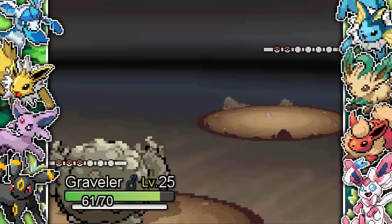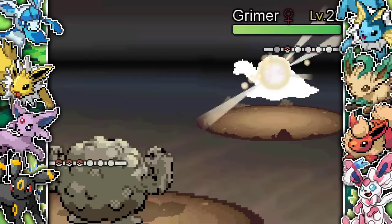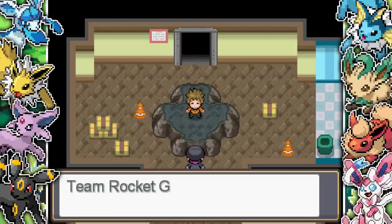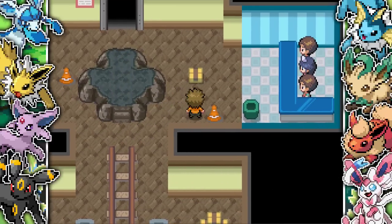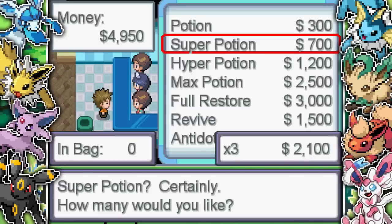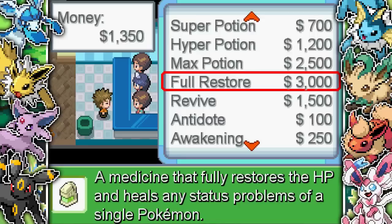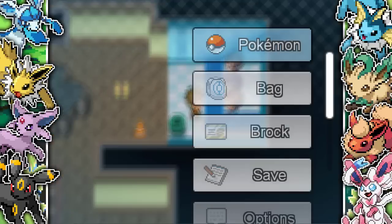Trust me this ROM hack gets really really difficult the further you get into it. I take out the Gligar, then he brings out a Grimer — again no problem, I can just use a Ground type move. I've already used Rollout and it's just destroying everything left, right and center. Rollout in this game is so useful — when you don't miss it you just keep spamming A and it just destroys everything. I go buy some super potions and a Revive just in case — I'm not doing Nuzlocke rules here, if my Pokemon is dead I'm using that Revive.